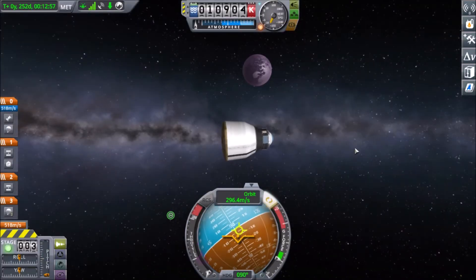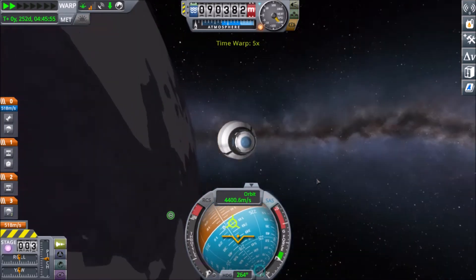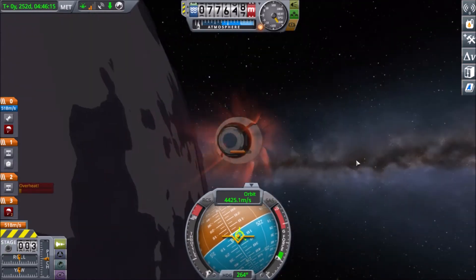Hello everyone, Matthew here. Today we are going to be landing a small unmanned probe on the surface of EVE. Because of how dense EVE's atmosphere is, we will have to perform two separate passes in order to avoid burning up.